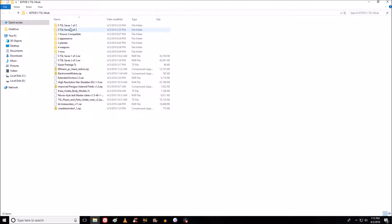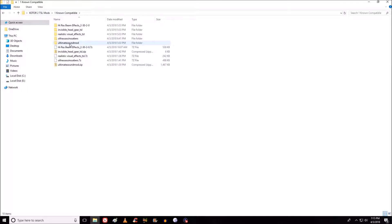I've got a bunch of saves so I can see the different planets and how various texture mods look. Those aren't being installed in the game when we actually play. The known compatible mods — I've got five: high-res beam effects, invisible headgear, and realistic visual effects, which were also in KOTOR 1. The Sith assassins have lightsabers, which seems totally appropriate and makes the game a little bit harder. The Ultimate Sound mod is very cool — it brings in sounds from the movies instead of ones made specifically for the KOTOR games.